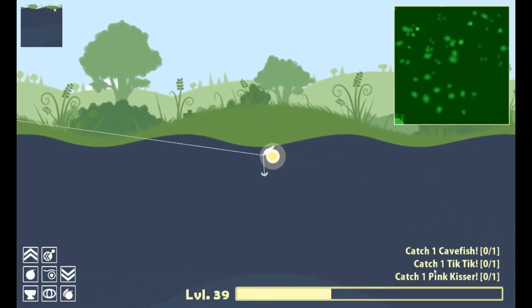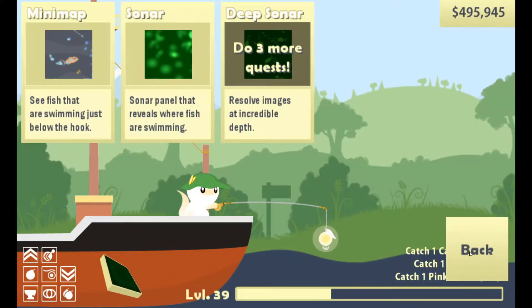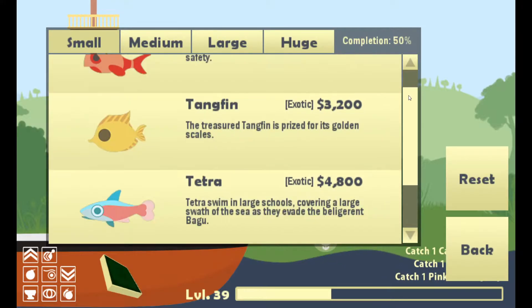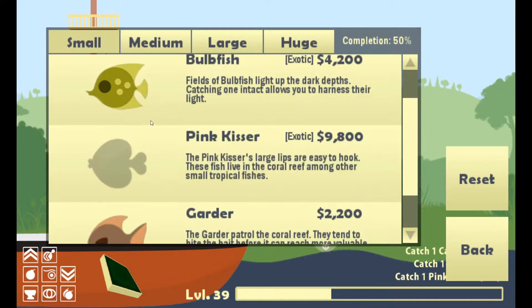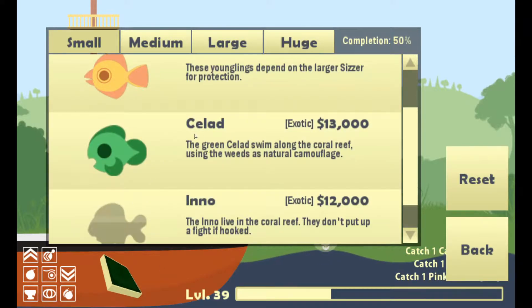So we need to catch three different fish, and we need three more quests for the deep sonar. If we go to Pink Kisser — so there's Cave Fish, Tic Tic, and Pink Kisser. What's that? Pink Kisser. The Pink Kisser's large lips are easy to hook. These fish live in the coral reef among other small tropical fish. So they live with these guys, I think.